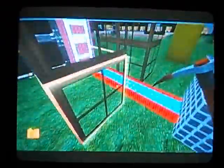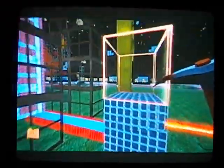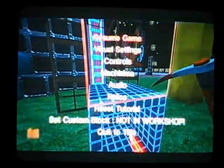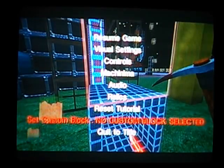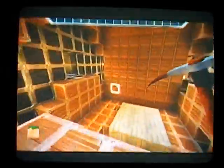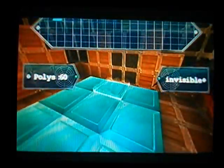If you guys want to know how to build the cart — as you can see, there's nothing here or there. That's because there's a block called invisible. Block selected — this should be in here. See? A little block called invisible. There's a block called invisible right here, invisible right in the corner over there.